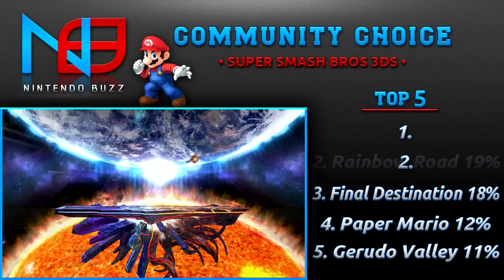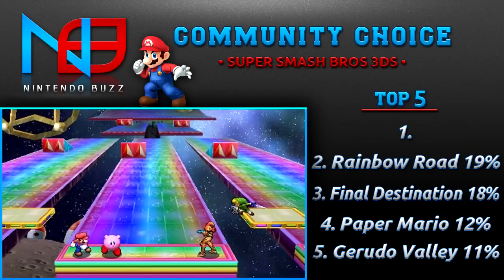In second place is Rainbow Road with 19% of the votes, and this is a stage I really do like. Typically I'm not a fan of moving stages — I'm more of a traditional player — but Rainbow Road I can get down with. It's a straight platform, a little bit smaller than Final Destination, and the background is constantly moving themed to Mario Kart 7's Rainbow Road. The visuals and music are great, and sometimes they drop you off on the track, which is cool.